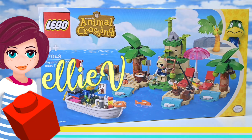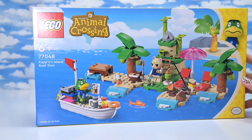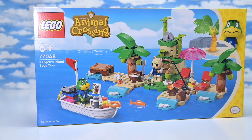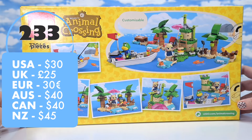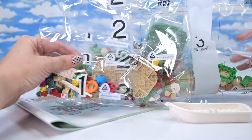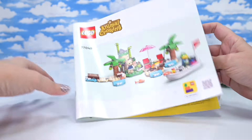Welcome back - we are heading into the Animal Crossing LEGO sets off to a tropical island on Cap'n's Island Boat Tour. It's got Cap'n in his little boat and we've also got Marshall the smug squirrel. There are 233 pieces in this set - it's $40 in Australia, $30 in the USA. There are three bags, a little instruction book, and no stickers because the Animal Crossing prints are all printed.